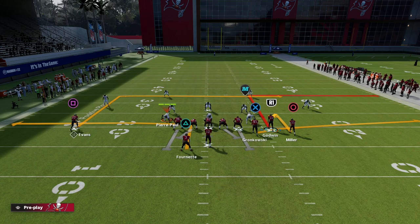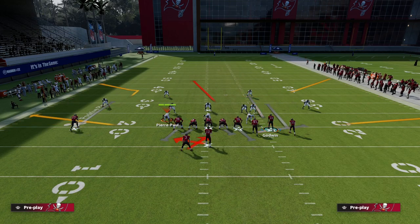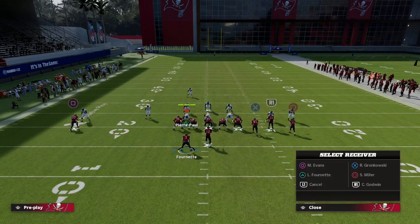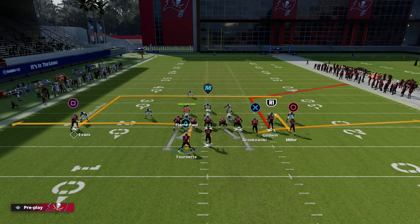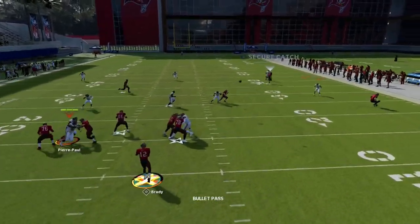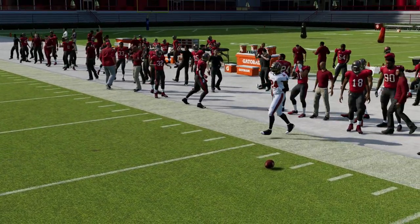Then we want to hitch our circle receiver. Why would we want to hitch that circle receiver? This is going to create our triangle read, because the out route is 15 yards with a nice flat angle to the sideline. I'll show you the problem first and then the solution. The problem is: let's say Chris Godwin is on some type of corner route — what you'll see is that the outside third can actually play that to the sideline, especially a baseline third will play that very well.